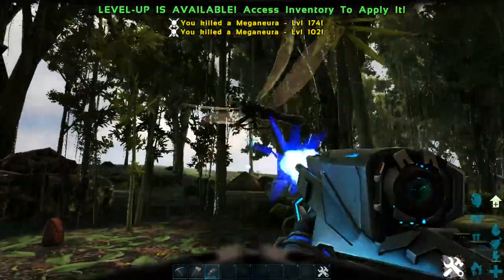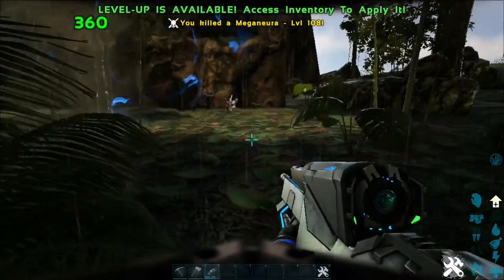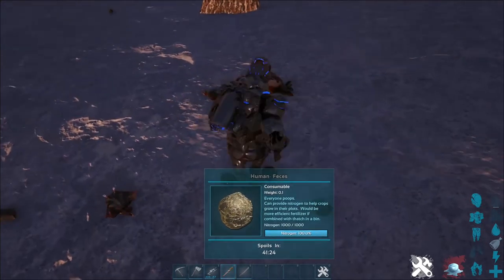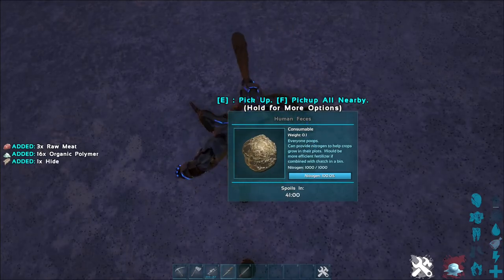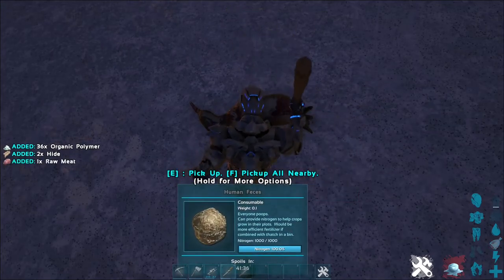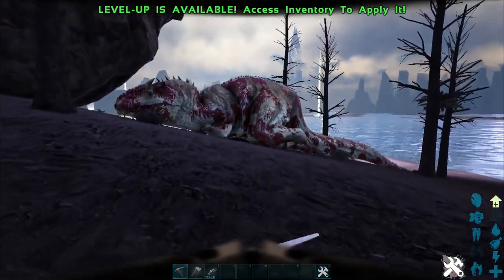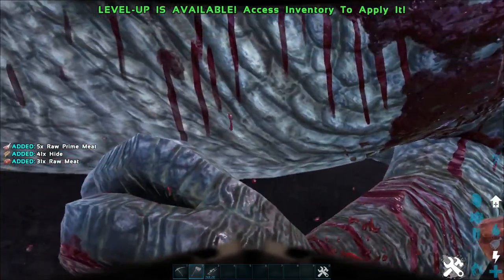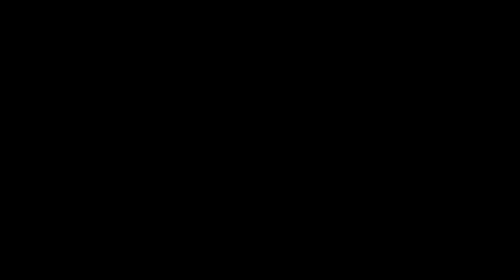Another interesting thing is that it's definitely not always the pickaxe or hatchet that's going to be better. When it comes to organic polymer, for example, if you kill anything that drops it and you want the polymer, it's generally better to use a club instead of those tools. That covers most of the resources — there are very specific exceptions but that's the base stuff you'll find. I hope you guys enjoyed it; this is my first time recording one of these guide videos.